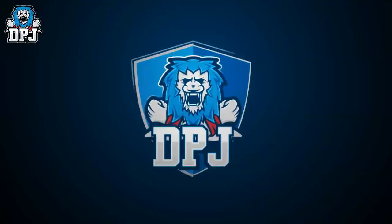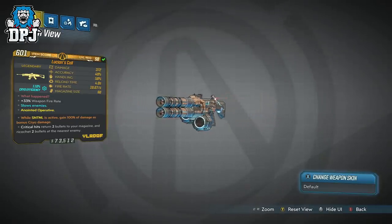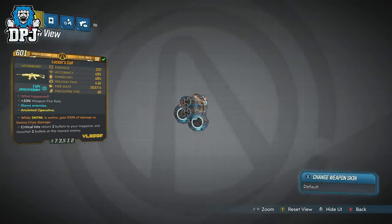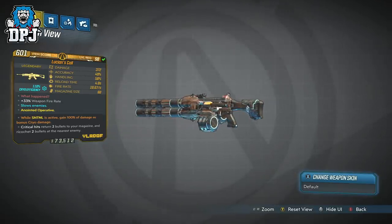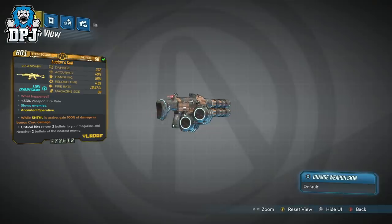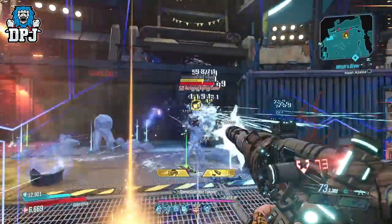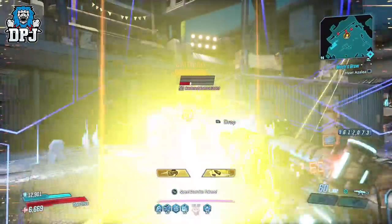In at number 3 we have the Lucian's Call. This is a very popular weapon because of its party trick: critical hits return two bullets back to the magazine and ricochet two bullets at the nearest enemy. On paper it doesn't look that powerful, but on the battlefield it does some serious damage. Against mobs of enemies, constantly getting your ammo back, this thing gets to work. There is the Rowan's Call which shares this same party trick, but that weapon is very limited in its clip size. The Lucian's Call is just a better weapon all round.